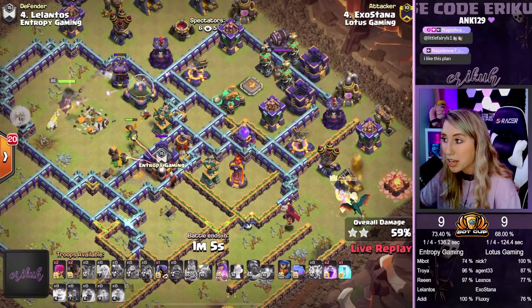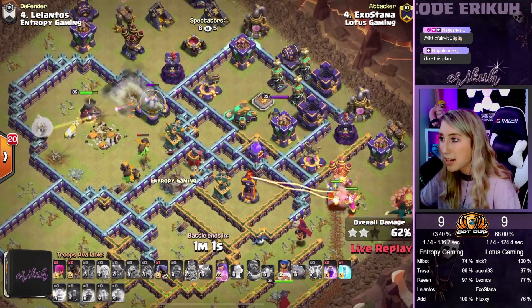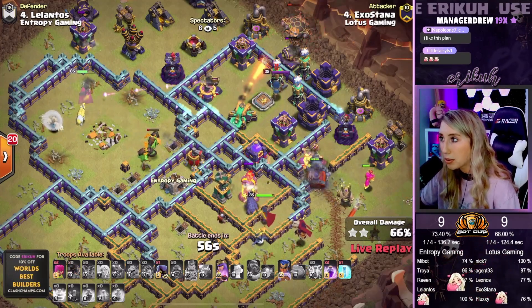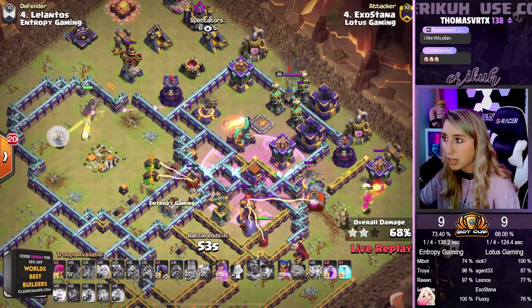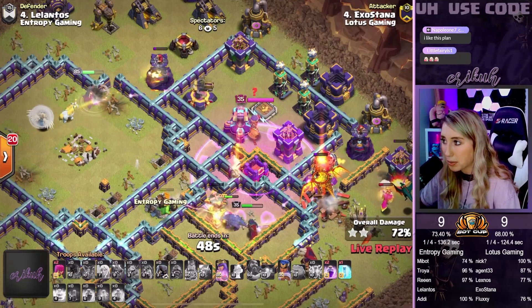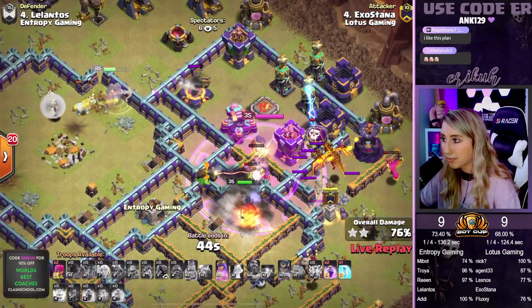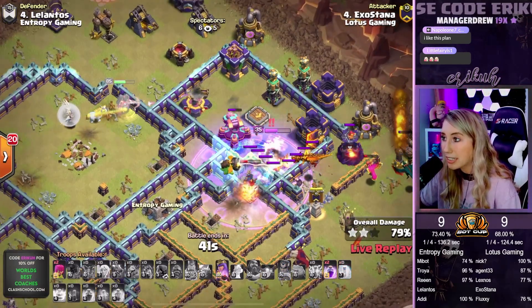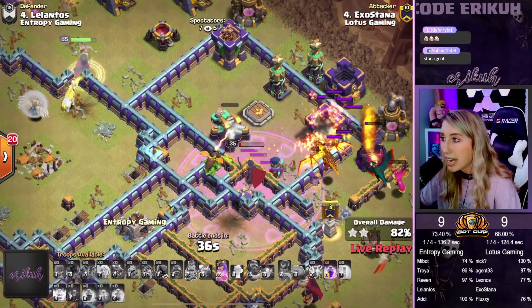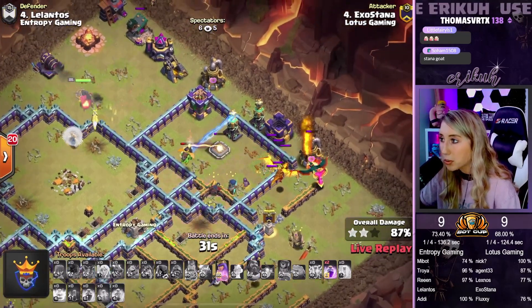We have two Rages still left and a Freeze still in our back pocket. Here comes the RC in for that Multi Inferno. Rage Spell Tower is going to drop here shortly. We're sending Rocket Loons on the top side for the Cannon, pulling a little bit more Teslas. RC coming in for the Multi Inferno — that's gone. Next will be the Builder Hut. We have a Super Dragon and Loons coming out of the CC. Popping the RC ability — we're freezing the enemy RC. Scattershot firing away — we missed the Freeze on that. It's raged up. RC is gone, but we still have the Queen ability. We have a Super Dragon doing work and it's looking pretty good.